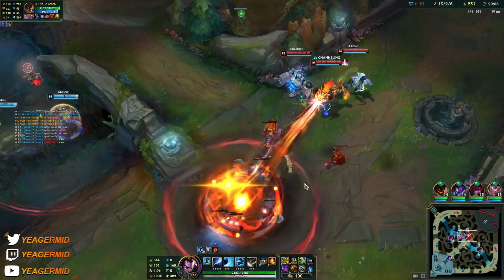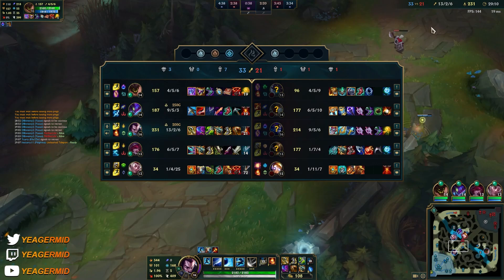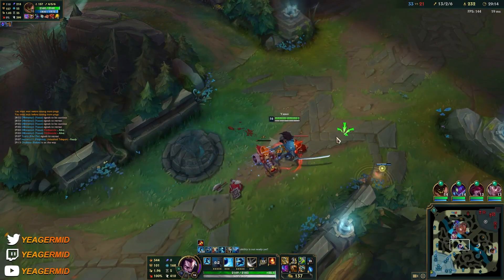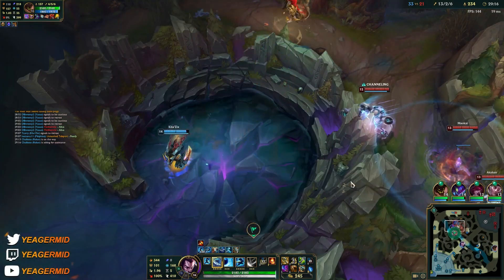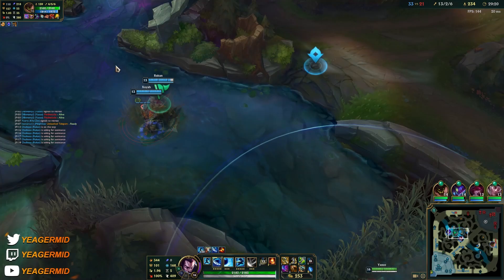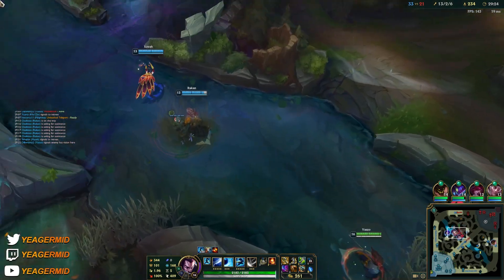Their team fighting is so insane. Ours is pretty good too — just two comps with really great team fighting. The main issue is that we are squishies. Since we don't have a front line, if we get caught out they can just run us down.